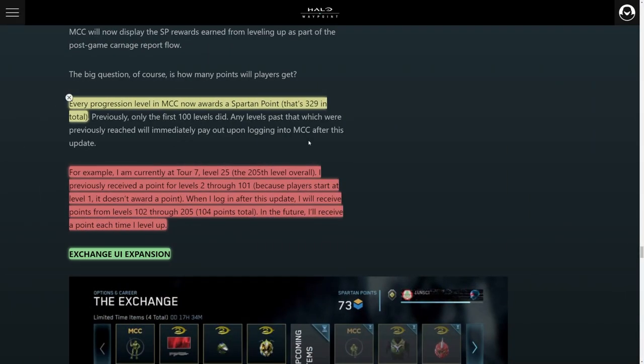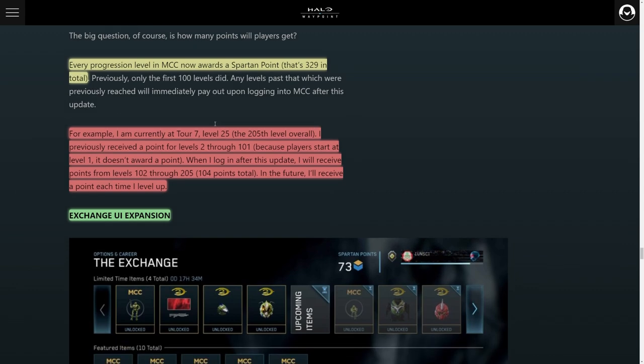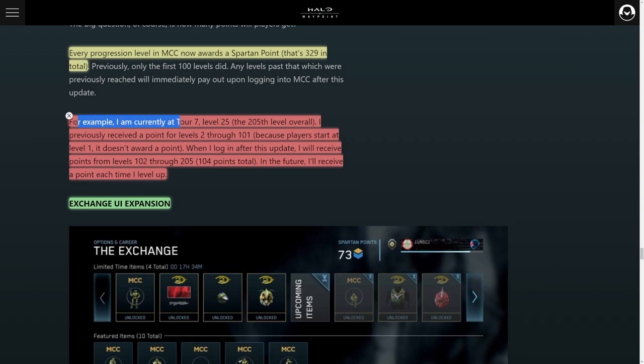They detailed the whole thing — for example, a player at rank 2-7, level 25, which is the 205th level overall. Since they already got the first 100 Spartan points, they're going to get those extra Spartan points retroactively, meaning they'll earn an extra 104 Spartan points in total. Essentially, just log on to MCC and you're going to get some free Spartan points.